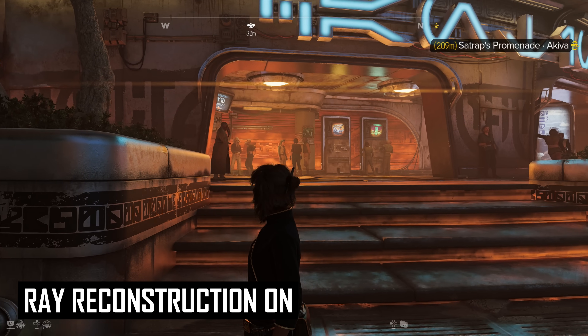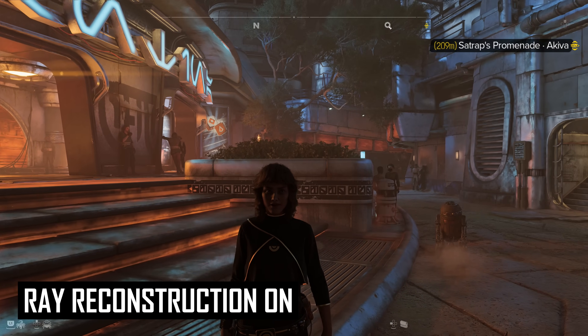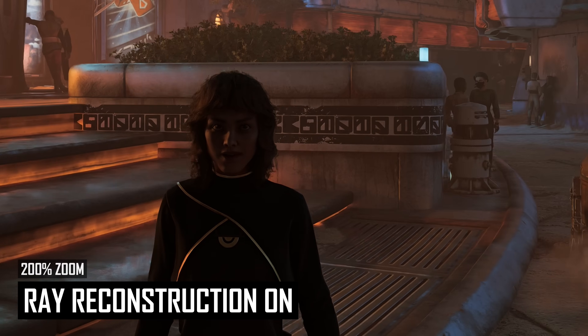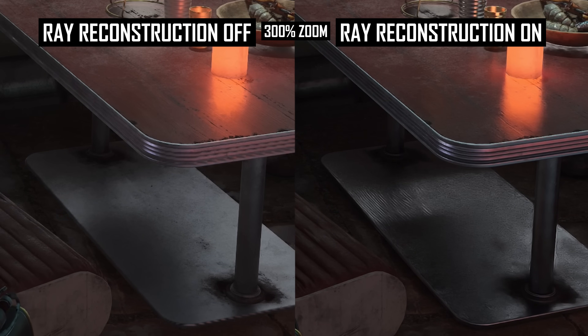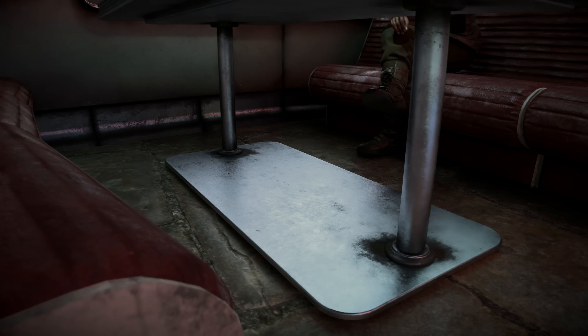This can give some surfaces a soupy, low-resolution, highly denoised appearance, which is quite ugly – especially given here we are playing at 4K Ultra using DLSS quality. There were even occasions where ray reconstruction would cause weird surface artifacts, like on the bottom of a table. It's noisy, there are weird artifacts on the left side in the shadowy area, and when using photo mode to zoom in, the surface texture is being reconstructed incorrectly in the wider angle shot.